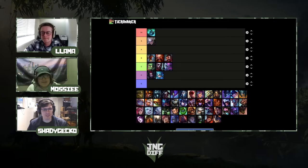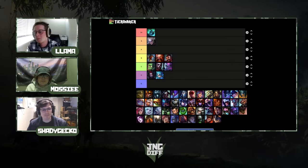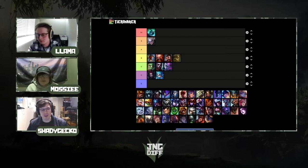Ivern: I'm a big Ivern fan and a mastery 7 player. He's exploitable, especially if you know how to play against him, but people often don't know how to play against him. He's interesting but I don't think he's A-tier-plus. I'd put him in B-tier — he can be knocked down potentially. I'd rather have Ivern than Amumu.